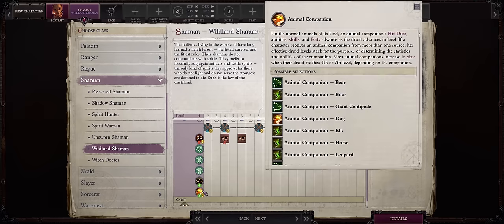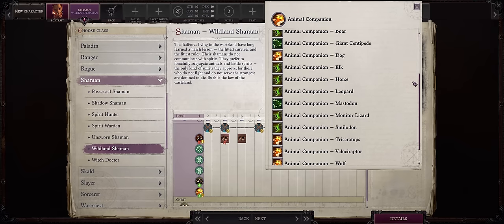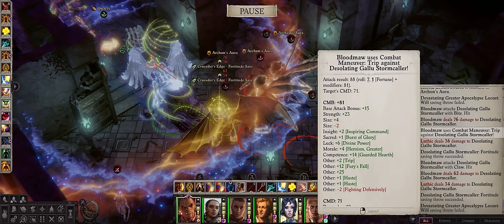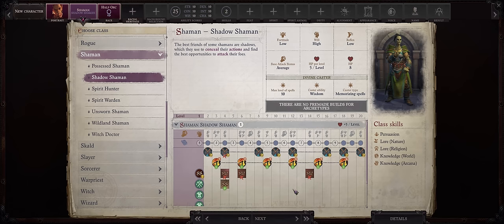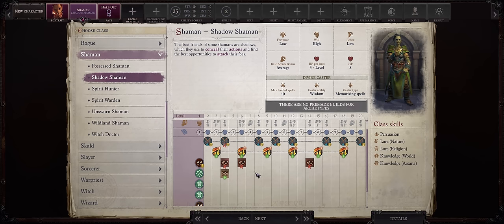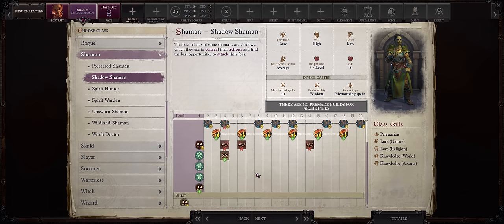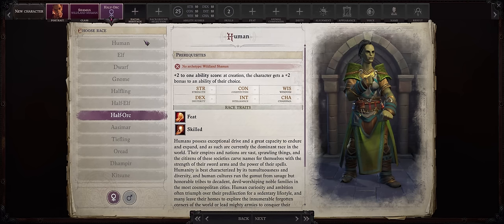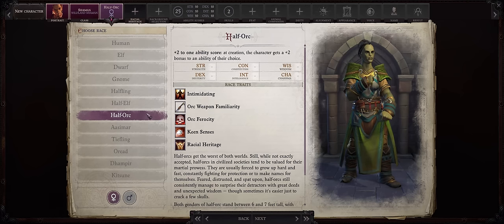The main appeal of the archetype however is the free full scaling animal companion as early as level 1, and the knockdown effect you'll get from our Wolf will highly help our character during the early game when it comes to increasing our attack bonus before we are ready for the angel merge at around level 10. Shadow Shaman can also be very viable since you get sneak attack progression for free, but Elemental Barrage doesn't work for melee attacks anymore, and I'd much rather have the pet. And for once, you're not going human - we are limited to the half-orc race now.